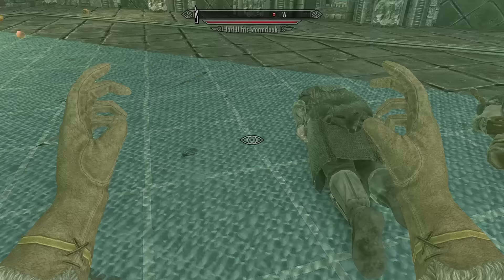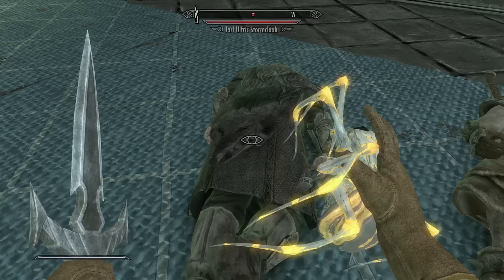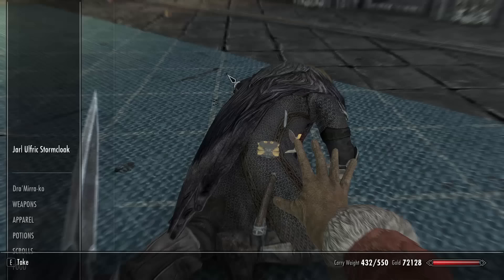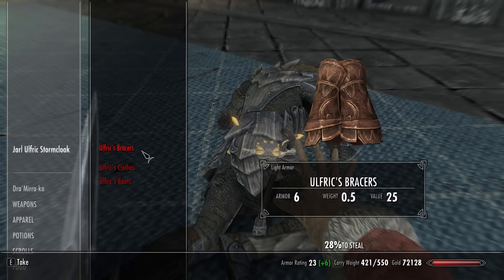Once your target is no longer paralyzed, time your spider throw so the pickpocket menu opens at the same time the spider hits. It may take a few tries, but if the menu opens and you hear the spider hit them, you should be good to go. You can't fail if you pick an NPC's pocket while they're getting up, so you can give them anything stronger than their default equipment and they'll unequip their old armor. If you steal all of their default armor, a fresh set will spawn in their inventory, so you can take as much as you want.